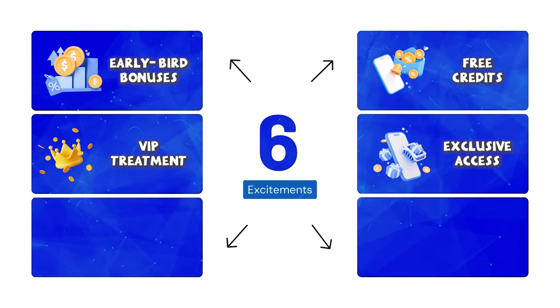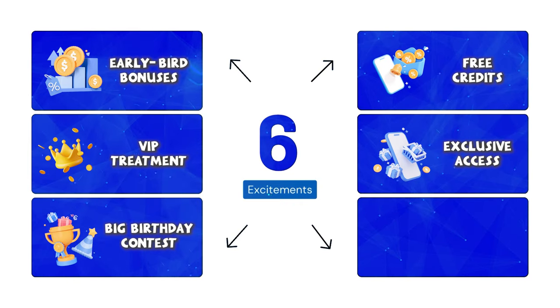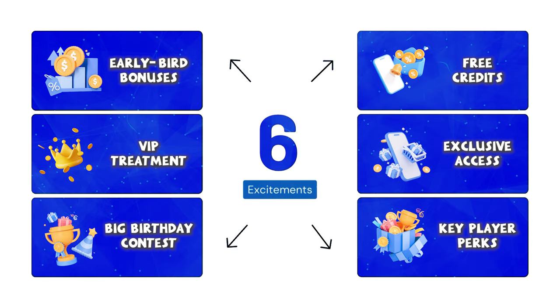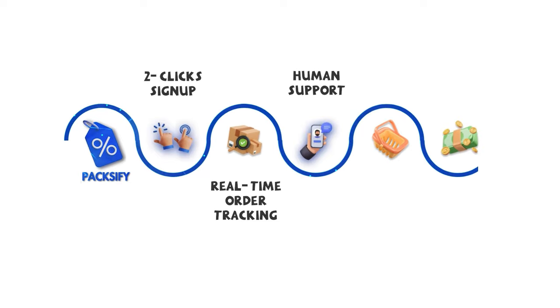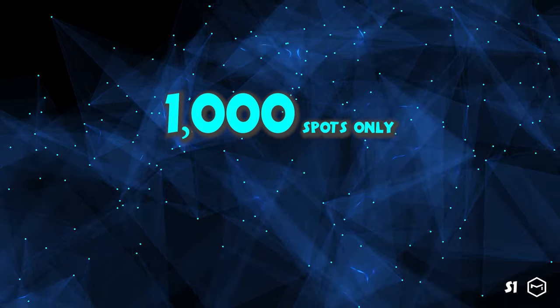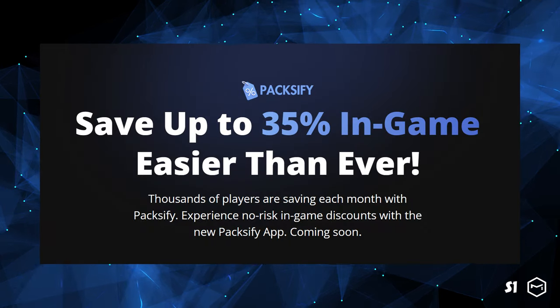Beta players can look forward to extra perks. Be the best and receive extra rewards as a trophy. If you're leading an alliance or playing at a very high level, expect special offers tailored to make your team even stronger. The app brings things to the next level with features like a two-click sign-up, real-time order tracking, human support, reordering in just three clicks, and one currency for all games. The spots are limited, so don't miss out. Hit the link in the description to join the waiting list and secure your exclusive perks. Play smarter with Paxify.